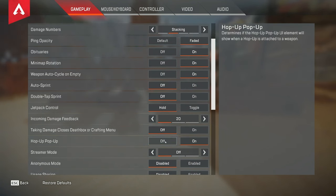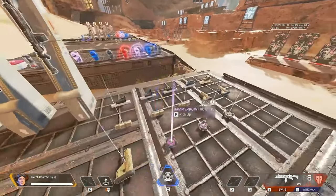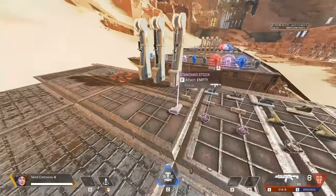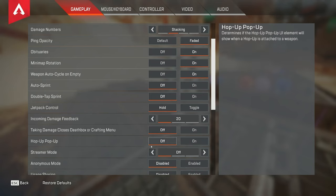For hop up pop up you want to have this off — this doesn't really help you. It basically tells you if you can use a hop up or what gun it goes for, but you don't really need it. I always keep that off.